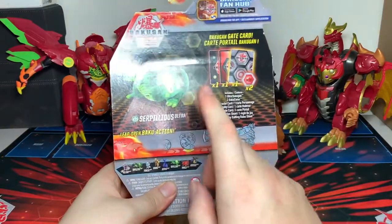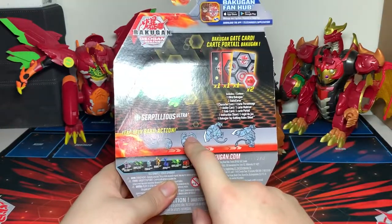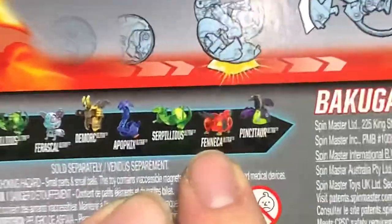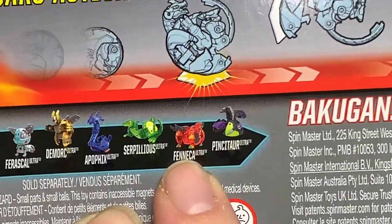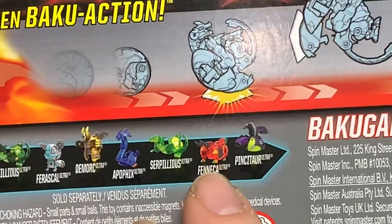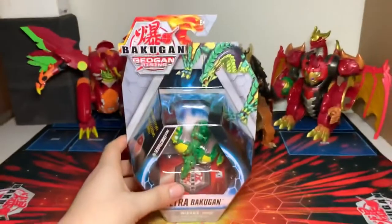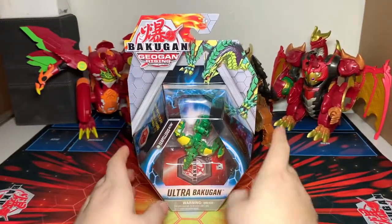When I did go that one time, I only found two other Bakugan in this wave on the shelf — that being Toranoid, and then I also found the Elemental Serpilius Ultra, surprisingly. So I do have those other Bakugan to open up at some point.